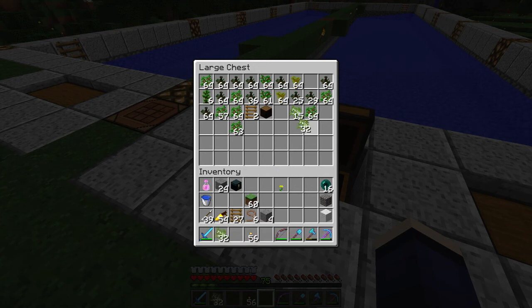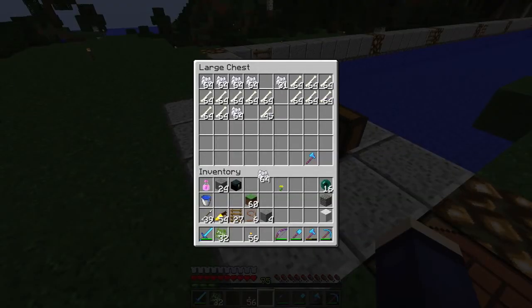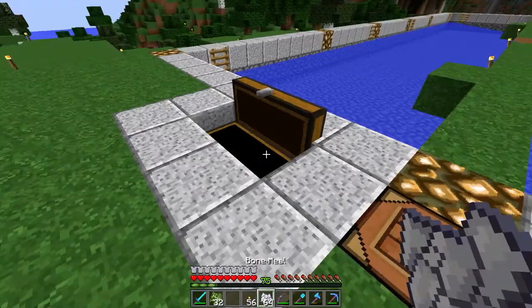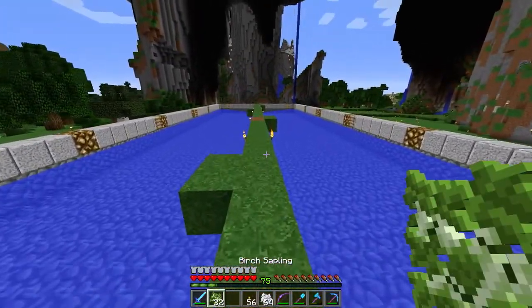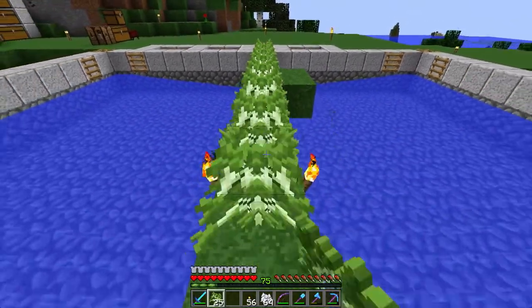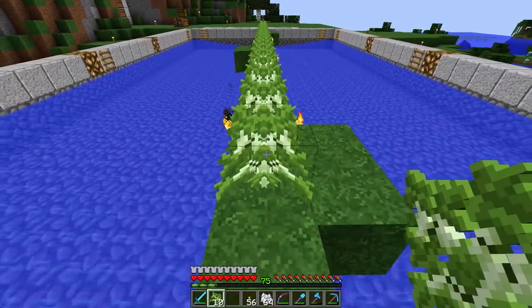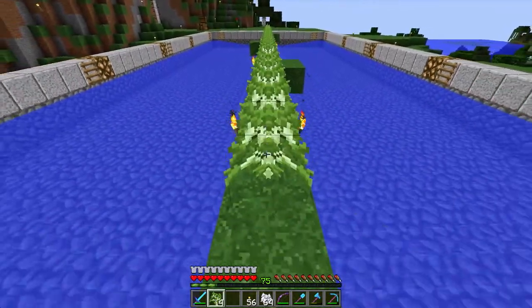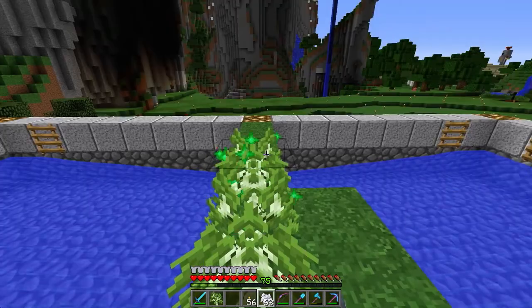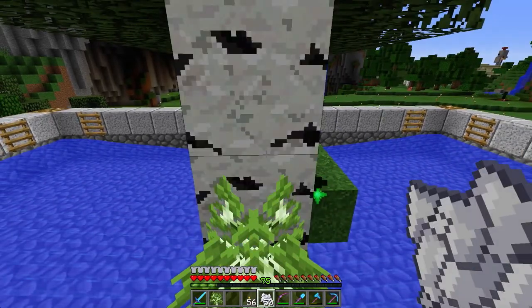I'm pretty excited for the following episode and the episode after that. I actually in creative have gone on and designed a lot more of our villager trading hall village, and it's gonna be wonderful — I can't wait to show you guys what I came up with. But today I realized that one of the things I need is wool, and obviously a sheep farm has been on the list for a long time.